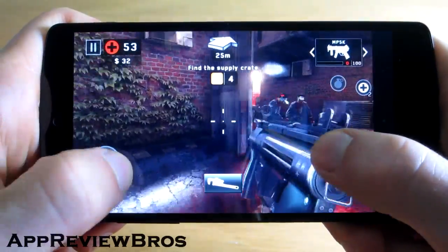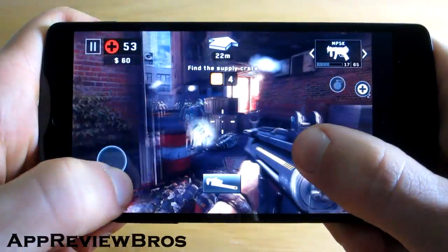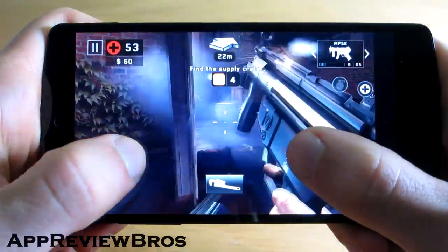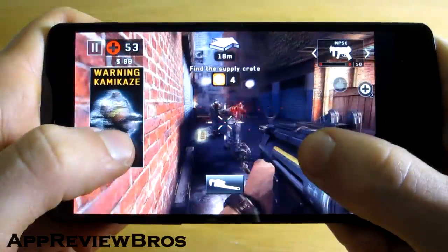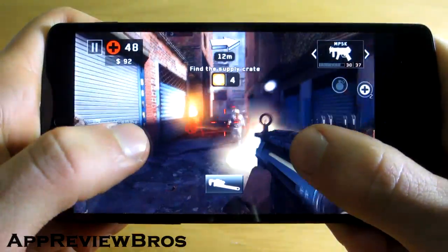A solution to this is very simple yet effective. Keep in mind your device must be rooted in order for this to work. What we will do is tweak the build.prop file to completely hide the navigation bar, and use an application called Button Savior, which will allow us to comfortably navigate without the use of the annoying on-screen buttons.